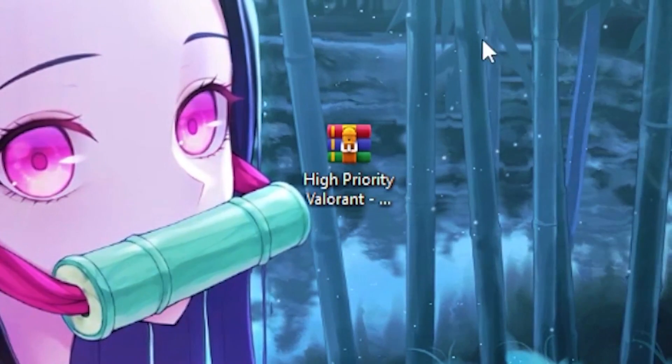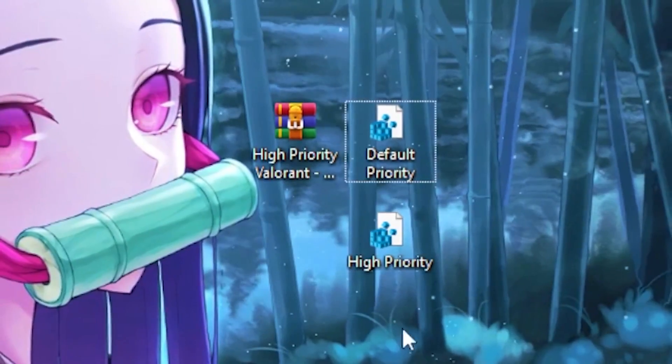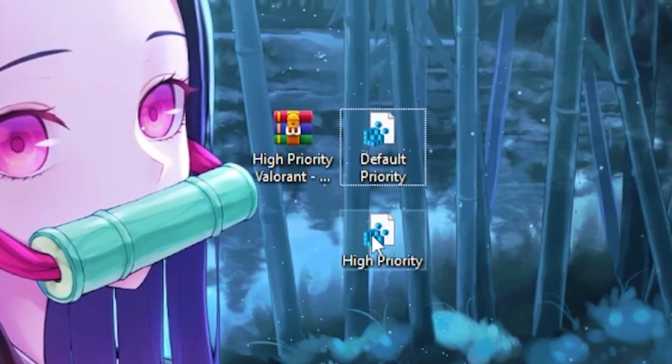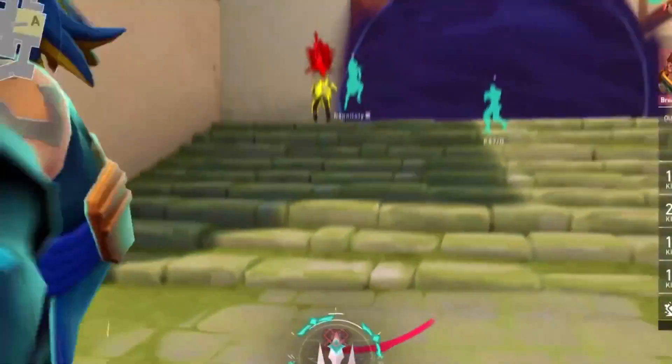Once you're done, download the high-priority Valorant file — I'll leave the link in the description. Extract the folder, click on the high-priority file, hit 'Yes', then hit 'OK'.